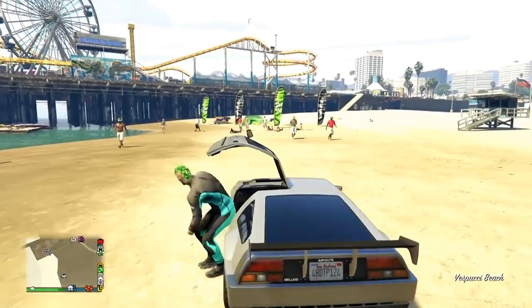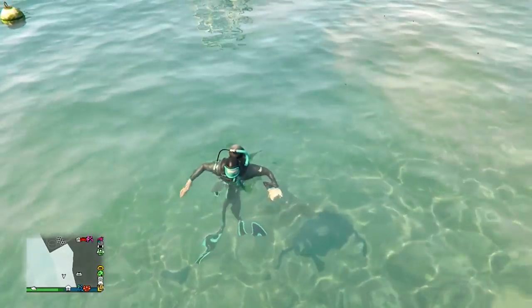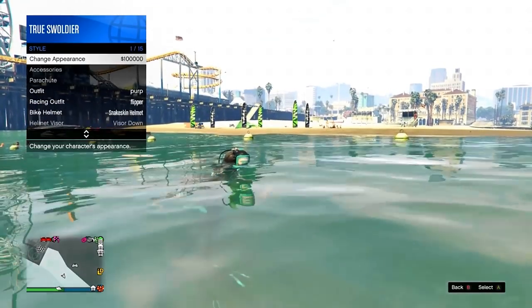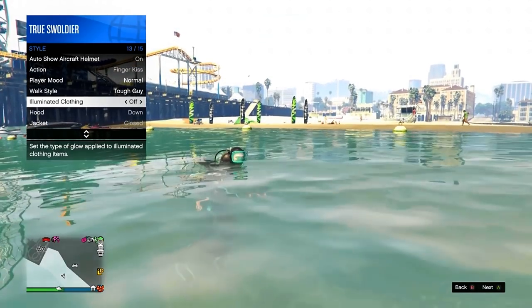Now head to any body of water deep enough to where the mask, the tank and the flippers appear on your character. Perform the same illuminated clothing trick that we used to obtain adversary mode outfits by pulling up your interaction menu, select style, scroll down to illuminate clothing and cycle through the options for about 10-15 seconds.